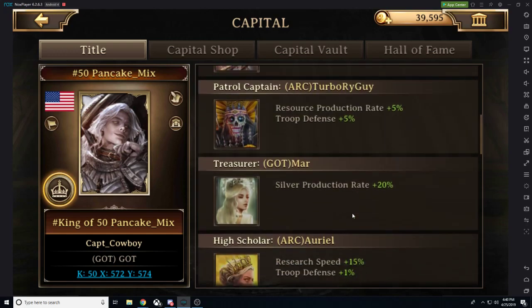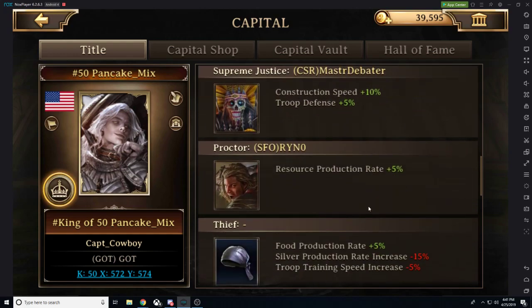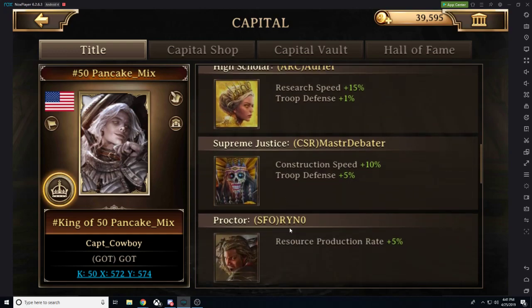You could give research speed, construction speed, or different resource production rate increases to people who are going to be doing a lot of growth. This is fantastic for heavy spenders who are going to be spending a lot on research or construction to hit those higher levels and save them a little bit of money.